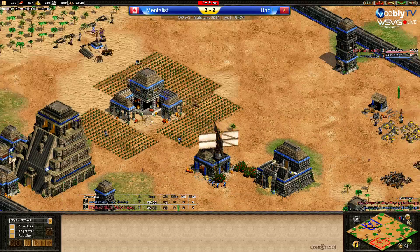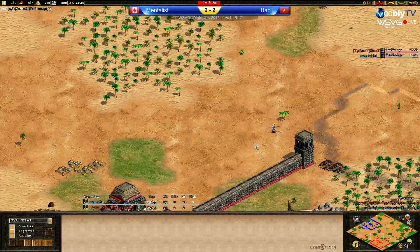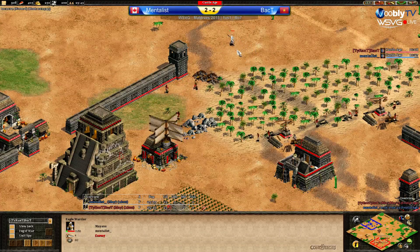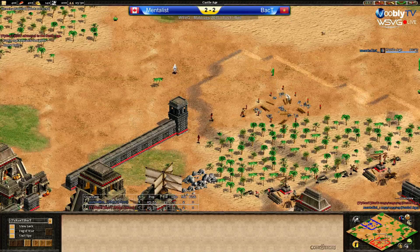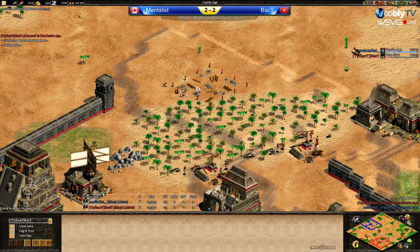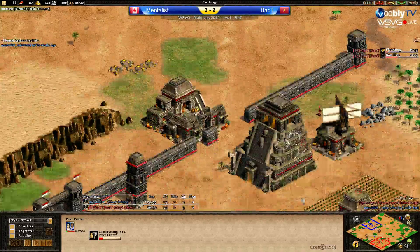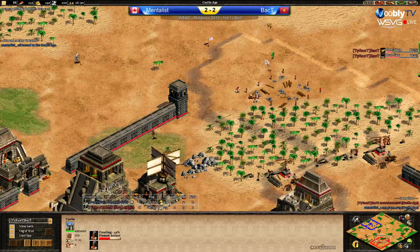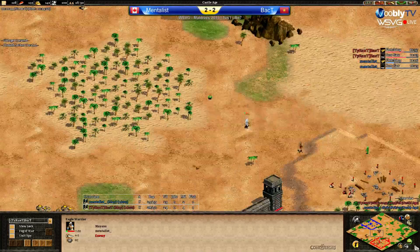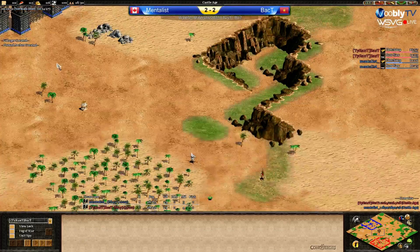By the time you've really put castle pressure on, they're just going to go up and beat you with superior upgrades — that's generally what happens on this map. There's going to be an outside castle and wood here for Back T to stop any potential raiding. It's a pretty hard position for a TC. Good TC placement for Back T. Mentalist is going to go up now, getting fletching and adding plumed archers, going to send them out. The eagle has plus three attack but is very low HP — he's going to chase it with a plumed archer. Fletching and bow-saw coming up for both players.